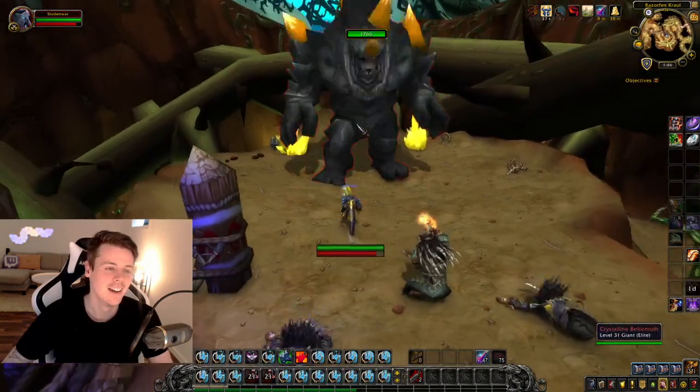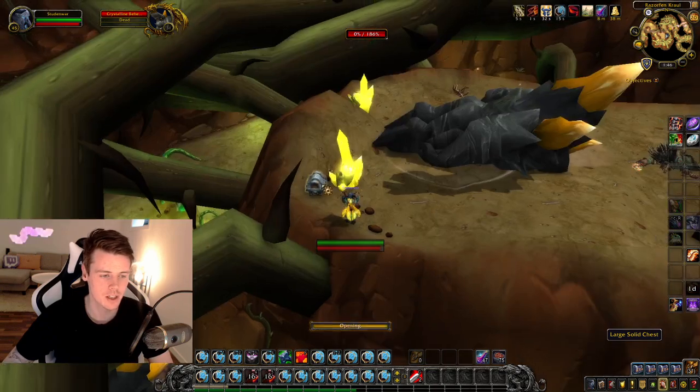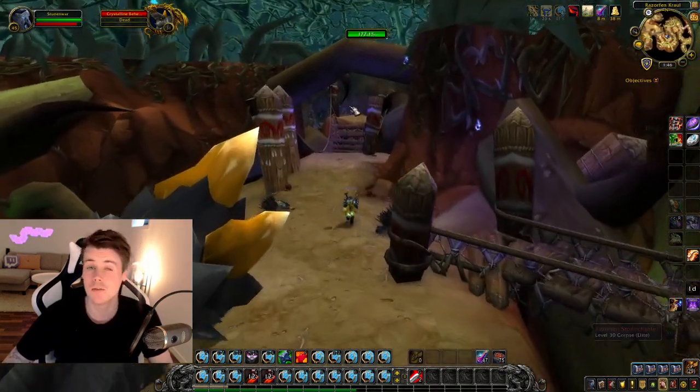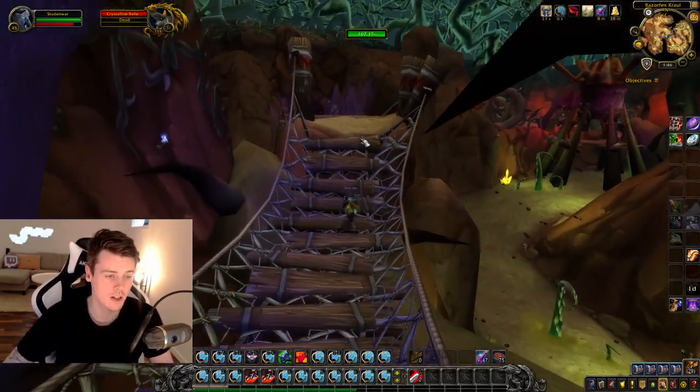Now I always check it. Right behind this boss — or it's not really a boss, but this big guy — there's also a chest spawn. Make sure you pick that one up. Two green items, none of them had any value, but you never know — you could get two really good green items or a blue item.